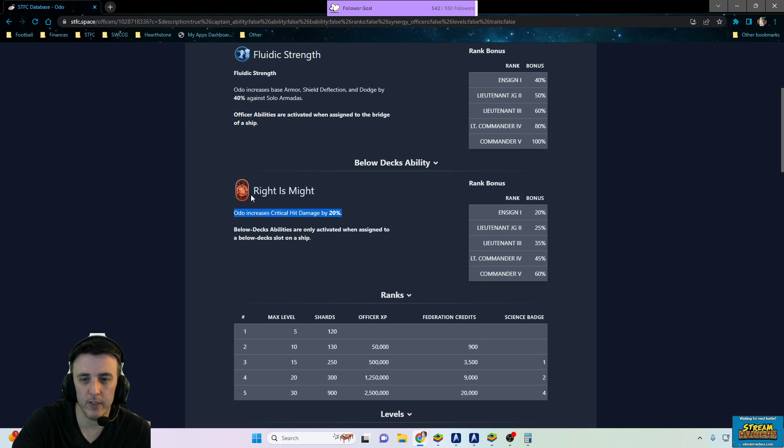If you've got Khan or Sisko giving you that extra critical hit chance, now you're getting a damage bonus on top of it — it should make your regular killing faster as well as your armadas, because he's just boosting critical hit damage. Whether you've got Hugh and you're hunting hostiles or you've got Bashir or Sisko boosting your critical hit chance during an armada or solo armada, Odo gives you some extra damage. As you tier him up, not much increase right away — 25, then 35 — but getting up to 45 and 60, these are some pretty big jumps.